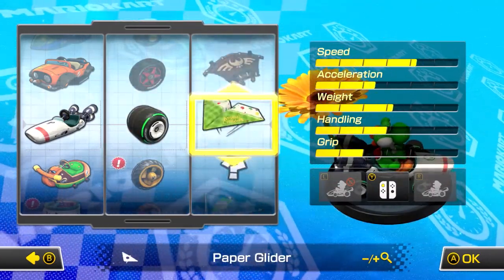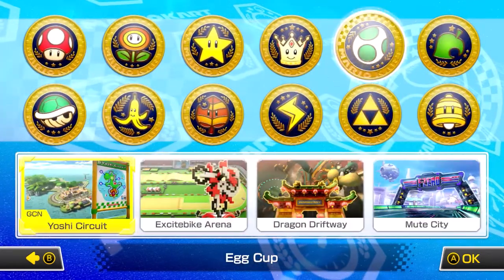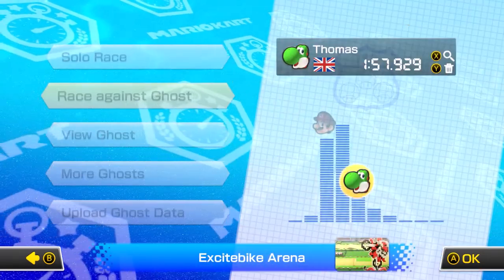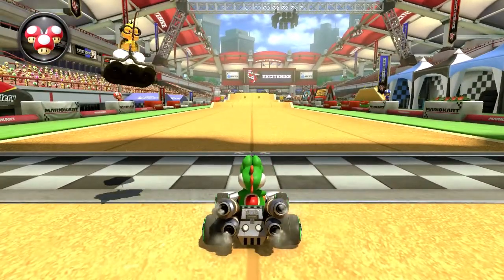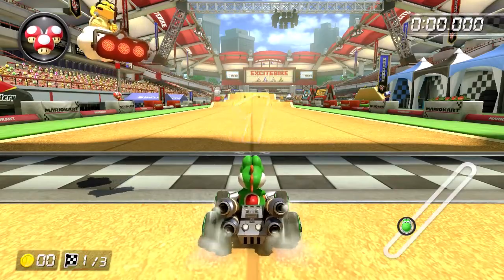I'll show you the stats for the high speed car — I think it's the B car, can't remember exactly what it's called, but it has a lot of speed and not as much handling. I set a time of 1:57, almost 1:58, with the high acceleration version. Now we'll see how high speed fares on a purely straight track with just boosts.